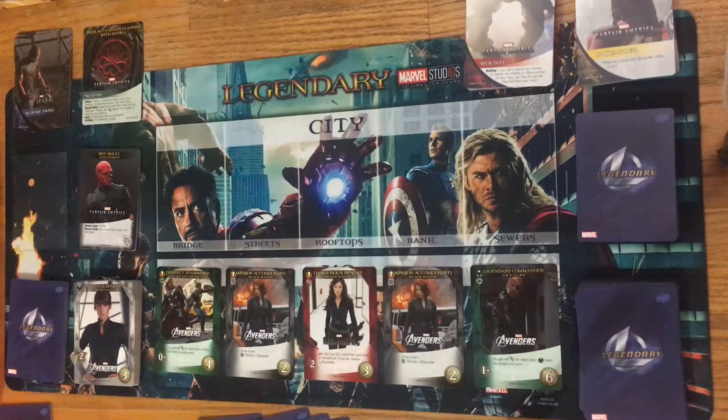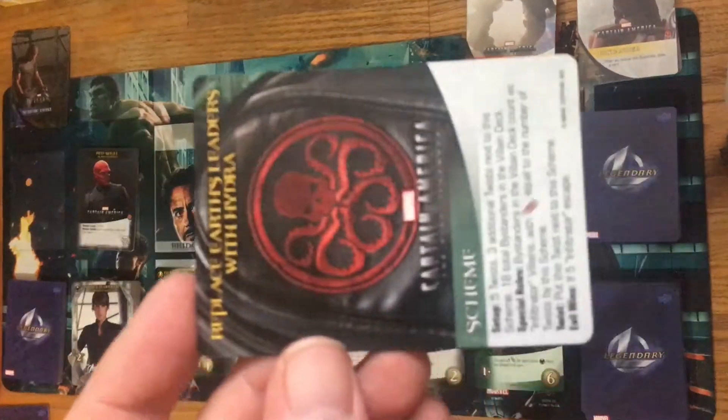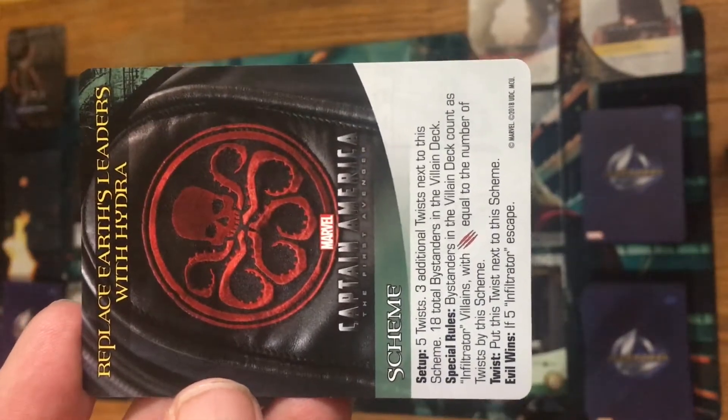The mastermind is going to be the Red Skull. For heroes I've chosen to go with Captain America, Nick Fury, and Black Widow — in solo mode you only play with three. Those are the three I've chosen, which kind of goes along with the theme. For the scheme we've gone with Replace Earth's Leaders with Hydra.